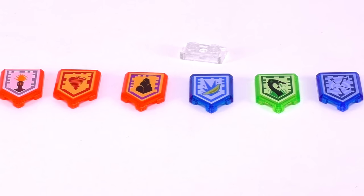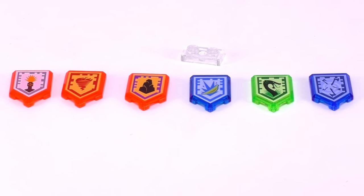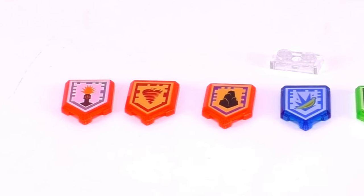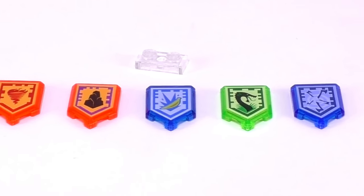I wanted to include this shot showing all six of the Nexo Powers that were included in this set. In total for these powers we have Flash Cannon, Fire Tornado, Wall Block, Banana Bomb, Jungle Dragon, and Whirlwind.